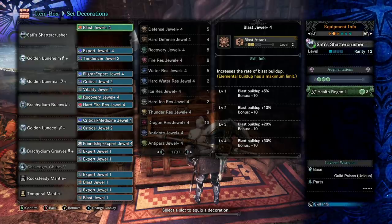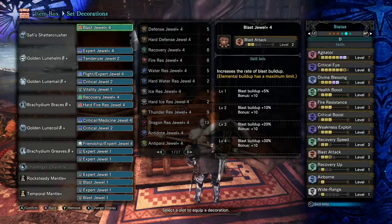There's the health regen augmentation as usual. Let's take a look at the actual build. You're going to see the same skills on all my builds: Agitator, Crit Eye, Crit Boost, Weakness Exploit — those are all key skills for damage. You'll notice that the hammer has Airborne, and you really don't want to skip Airborne with the hammer. The hammer does terrific aerial damage when you're using midair spinning bludgeon or ledge hops, so don't skip Airborne.